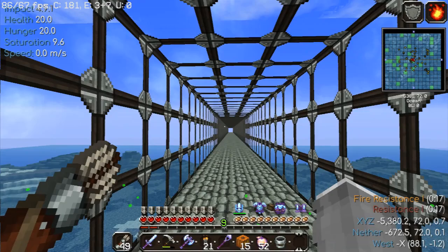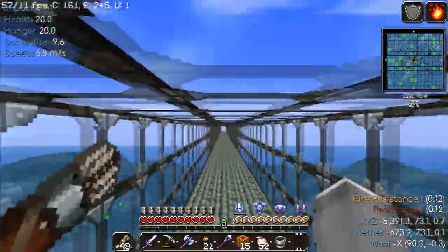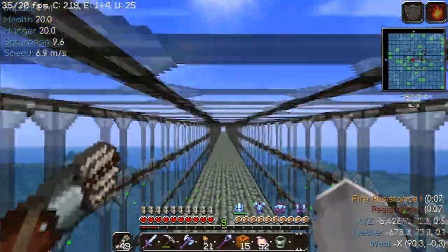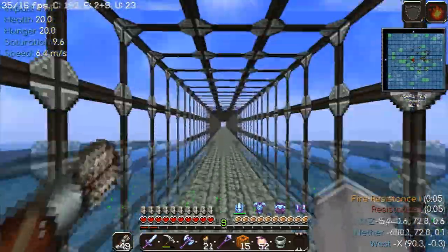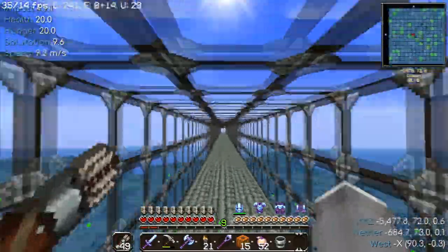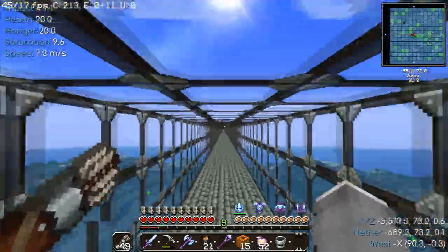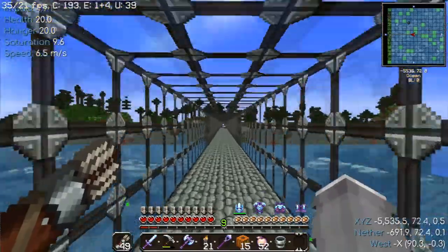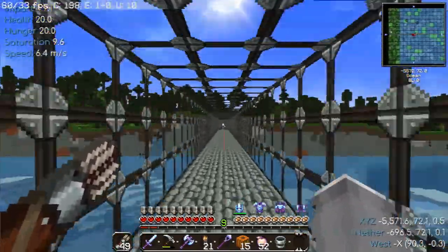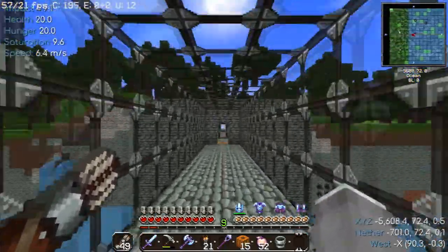Alright, welcome back to Angel Wolf's Journey. I'm getting close to the 1.12 terrain to gather my granite, so I decided to bring you back in. The granite is just an aesthetic choice. That reddish, orange, pink block is what it looks like in the Dokucraft texture pack.